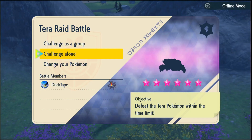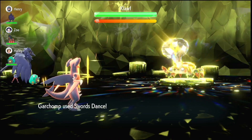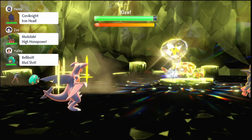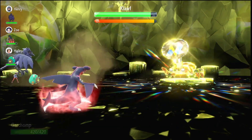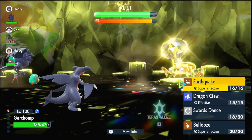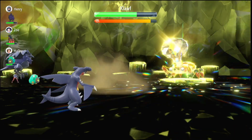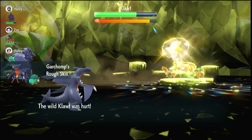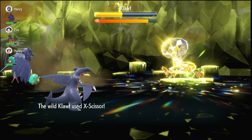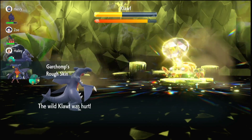Now that we've found a six-star raid that we're strong against, I'm going to show you how good Garchomp is. On your first turn you're going to want to use Swords Dance, which raises your Attack by two stages, and then use Swords Dance one more time so you're at plus four Attack. Now you just want to keep using Earthquake, stacking that Metronome stack up. The first Earthquake did a bit of damage — not too much — but it will do more and more damage every time because of the Metronome.